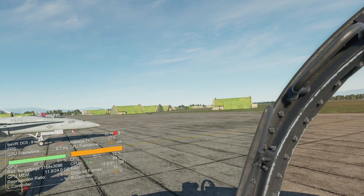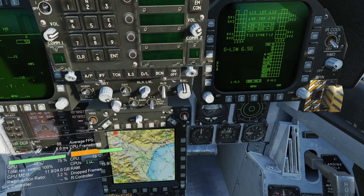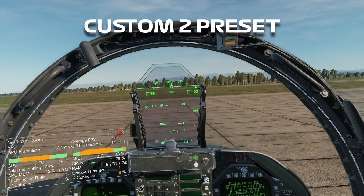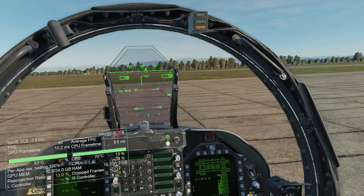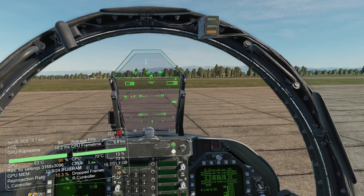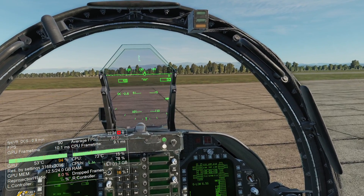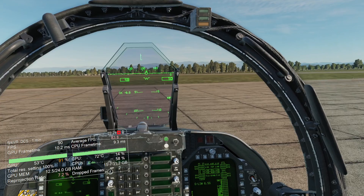We'll probably turn up the anti-aliasing to improve sharpness - it's fairly sharp inside already. I've tweaked the graphic settings a bit more and I think I've found a sweet spot for the 4090, at least when looking forward. We're now at 90% GPU usage based on the last settings saved to my custom profile two, and we're looking at a frame time of 10 milliseconds - just under the 11 milliseconds needed to hit 90 hertz. CPU frame time looks okay and it is sharp.